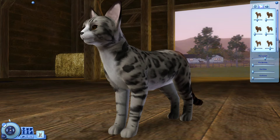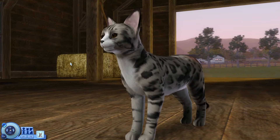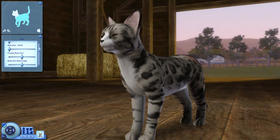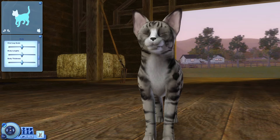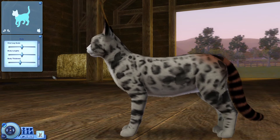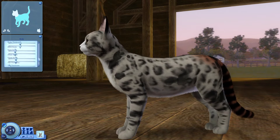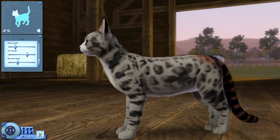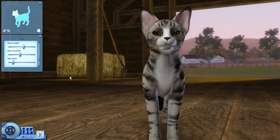Let's go ahead and play with her body shape a little bit. I'm kind of tempted to make her a little bit smaller, just a little bit. I may make her a little bit thinner as well, just a bit. And maybe a little bit longer. It is kind of my go-to with RiverClan — making them a little bit thinner and a little bit longer, not too much so, but just enough that it's noticeable. I may make her tail a bit longer as well, and pull down the neck scale a bit.